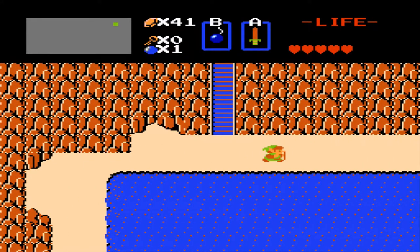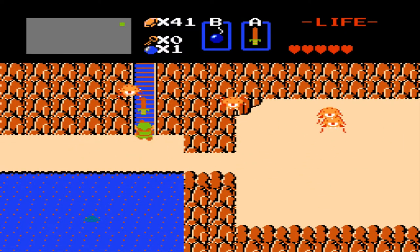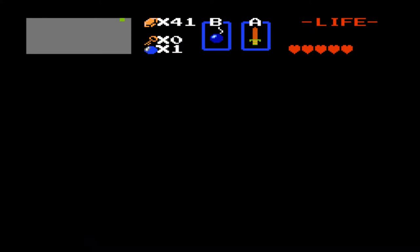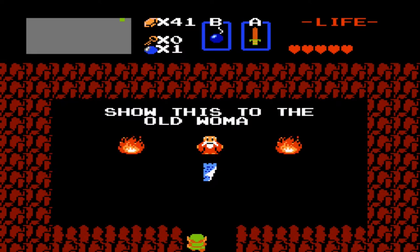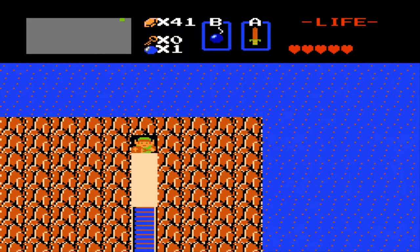This here is a Peahat — another new enemy described as the ghost of a flower. They move around pretty obnoxiously and you can only hit them when they're stopped. I usually don't even bother with them. In this cave you get the letter, and as this old man says, if you show it to the old woman, she will sell you some medicine. I'll be showing you what that's all about later on in this video.